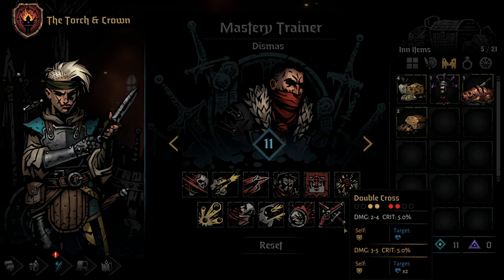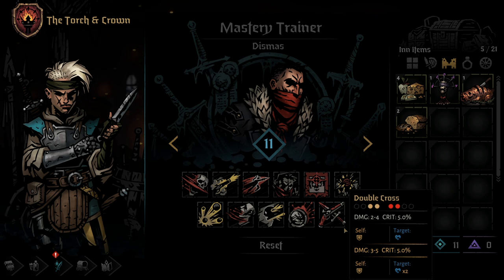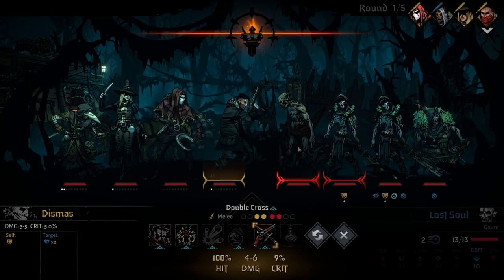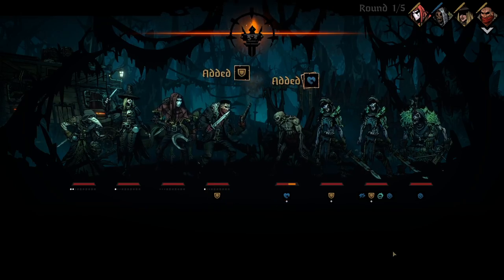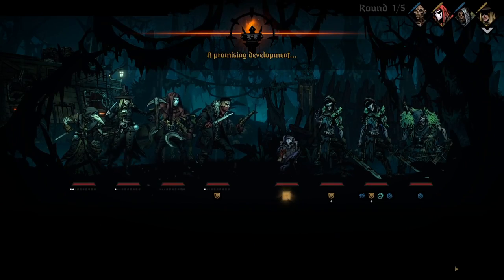The final skill for the Highwayman is Double Cross. Double Cross is a low damage skill that can be used from either of the first two positions, hitting either of the front two enemy positions. Using this skill will leave the Highwayman with a block token, causing him to take 50% reduced damage on the next attack against him, and leaves the enemy with a vulnerable token, causing them to take an additional 50% damage on the next incoming attack. Using a Mastery Point here increases the damage very slightly, but also increases the vulnerability stacks on the enemy to two. The skill can be good, but it's a bit situational. My favorite use so far is to utilize it in conjunction with the Leper or Hellion in order to line up some massive hits, while allowing the Highwayman to tank a little bit if a stray woodsman axe comes swinging your way.